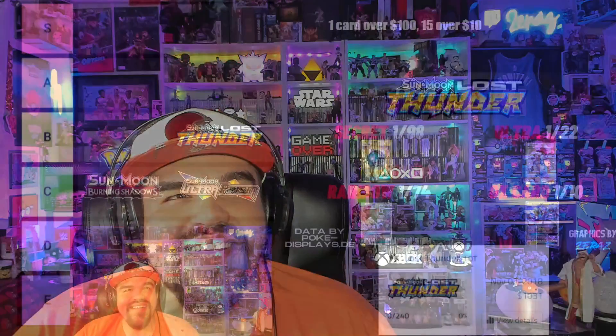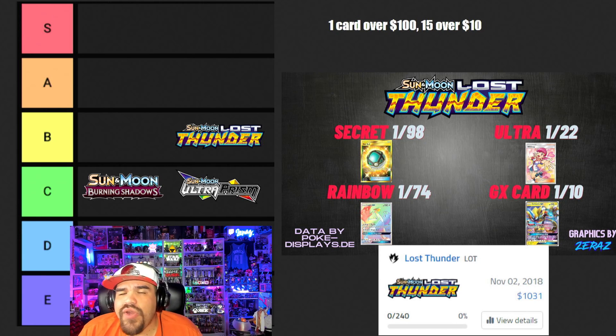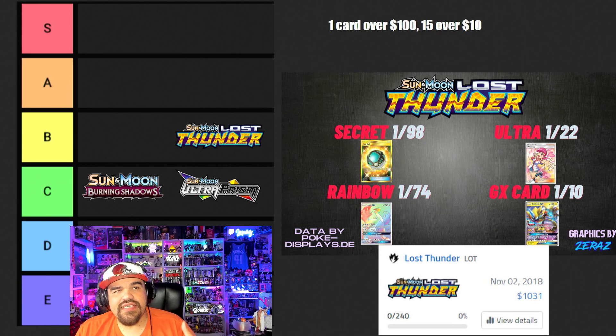Ladies and gentlemen, let's take a look at what drew number five: Lost Thunder, which will be in the B class. Here are all the statistics. It does have one card over $100 and 15 cards over $10. It is valued at $1,031 — not super valuable for a set that came out so late, right before the tag team cards came out. Lost Thunder has the third best pull rates of any set in Sun and Moon, is the seventh most valuable, but has a lot of desirability and a lot of mid-tier cards in the $3 to $9 range plus a ton of cards $10 and over.